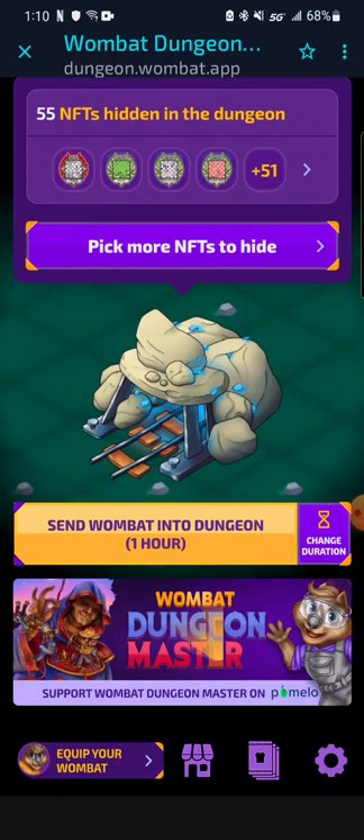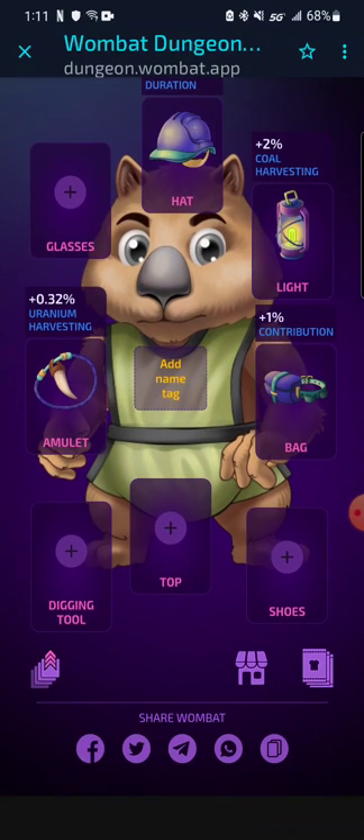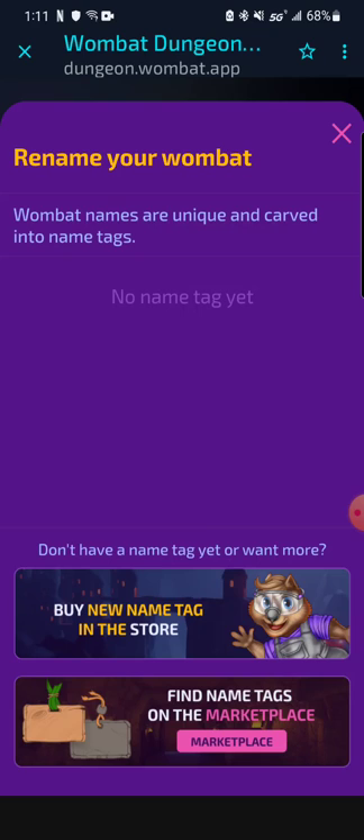If you come down here nothing changes too much, but when you go to equip your Wombat, this is where you can find the new name tag. I saw this and I was like, whoa, what's going on here. I clicked on it and it'll say you can buy a new name tag in the store or you can find name tags in the marketplace. I actually didn't see it in the store at first — I just saw it in the marketplace.